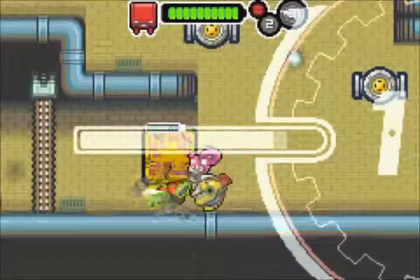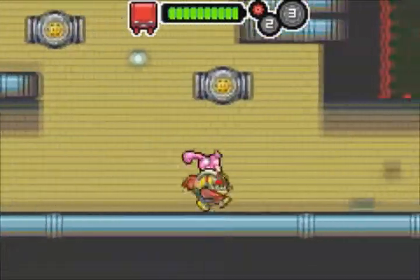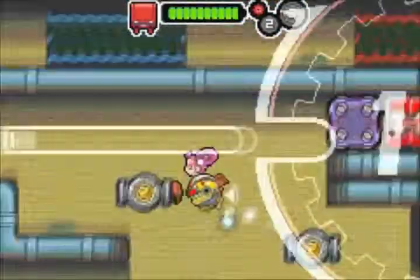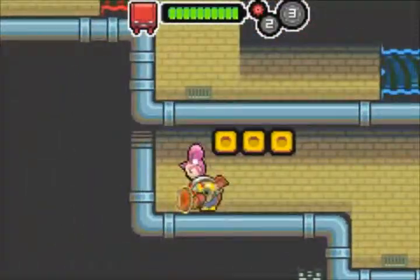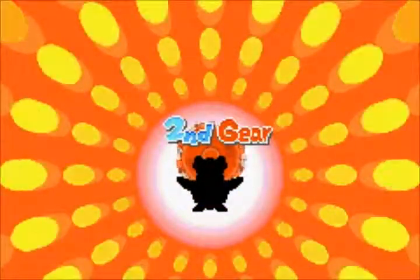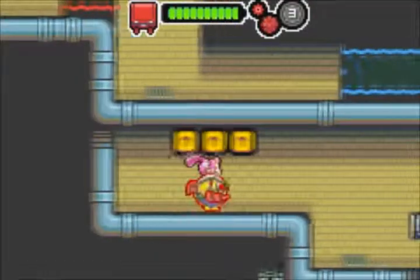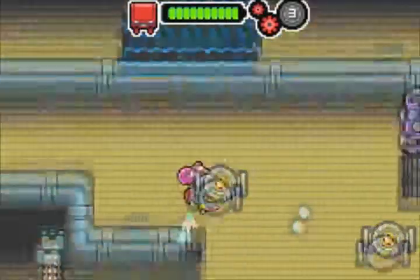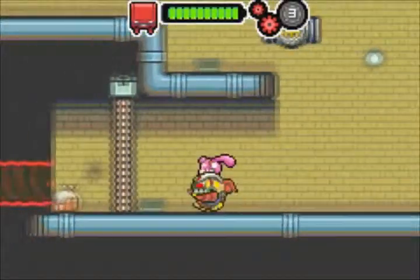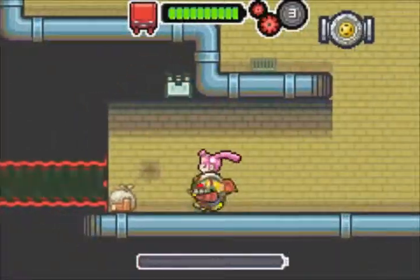We're gonna dig around here. Let's see if we can find any chips. We found a few. A little bit of clever platforming here allows us to get our second gear. So obviously now that we have second gear, we can get through this self-restoring platform.